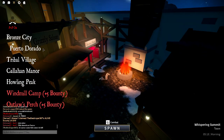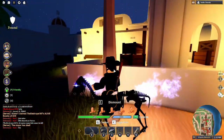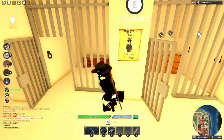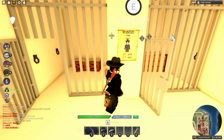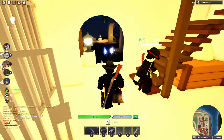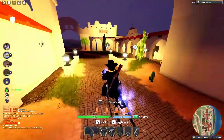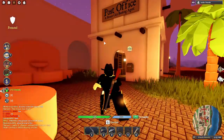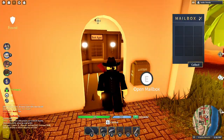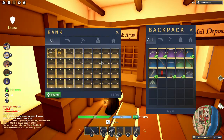Let me show you some Porto Dorado changes. Dorado Jail — this is the jail that you can get put in prison. That looks so cool. They added wanted posters! I needed this! This looks way cooler than Bronze City's jail. Post office in Bronze City — maybe this has letters. This is the mailbox. Bank agent — this is the bank.